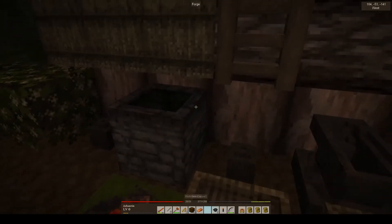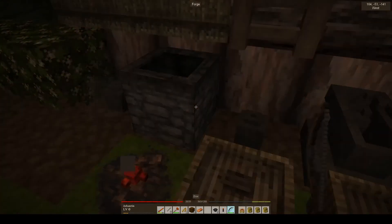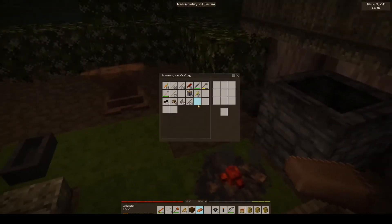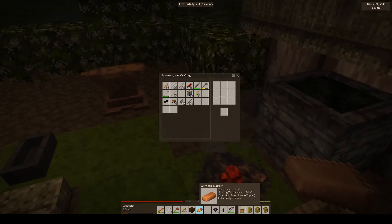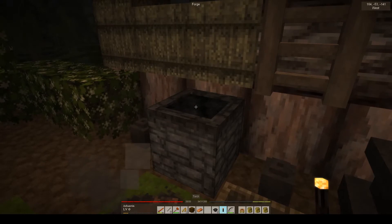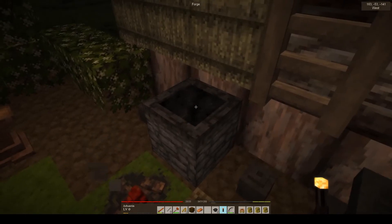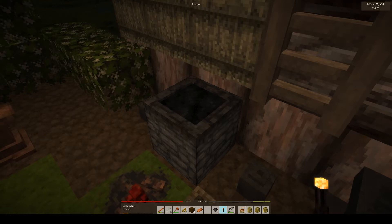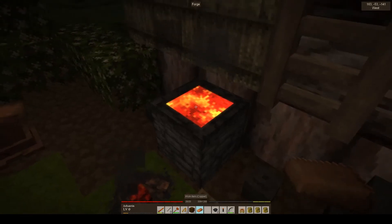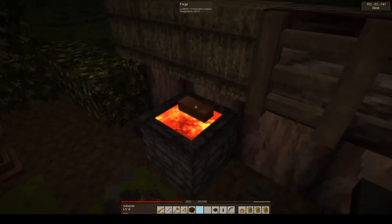Hi guys, Ashantin here. I'm going to have a go at making a saw blade. In my inventory I've got an unfinished game saw, and I'm hoping that this will work. I've just filled up the forge with charcoal. I had trouble lighting the forge to start with — I was left clicking, but you right click and hold the torch down. Now I'm going to put this back. You have to hold shift right click, and that should go white hot.